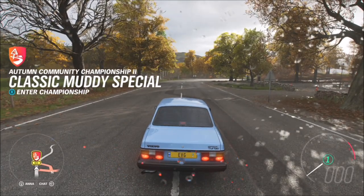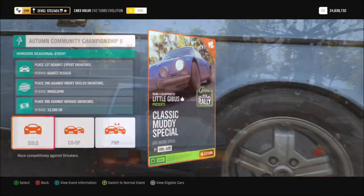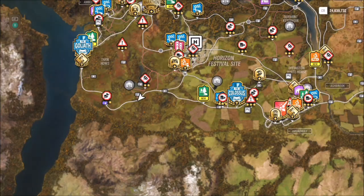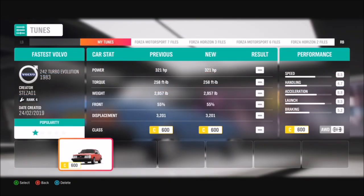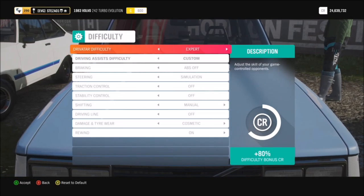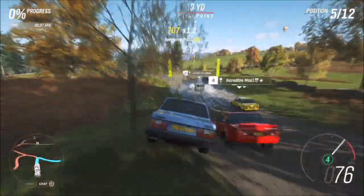You need to go over to this race here, which is the Autumn Community Championship Number Two. It's only done in classic rally cars, maximum class C, level 600. This is another championship you have to win on expert difficulty. The car I used was the Volvo 242 Evolution, which is a very cool classic rally car for this event. I did make a tune for it called 'Fastest Volvo' if you'd like to use it.